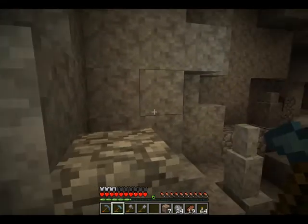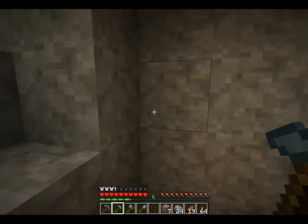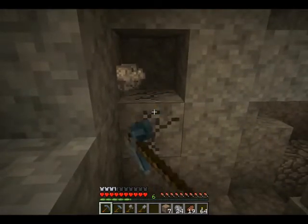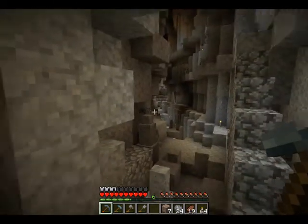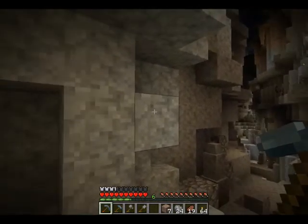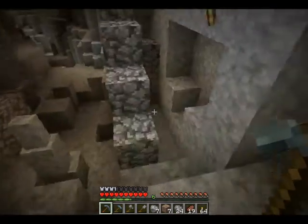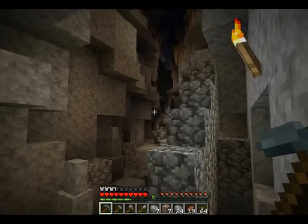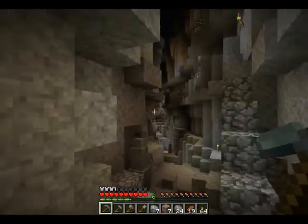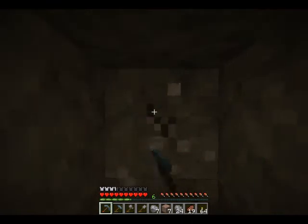To get started with my method, the first thing you want to do is make sure you have 3-dimensional access. I don't want to be too close to a wall or a ravine that would mess up the readings. I want to go about 3 or 4 blocks in — maybe 5 blocks — so this ravine doesn't cut through my X-axis readings. Let's go in about 5 blocks and see what our reading is from there.